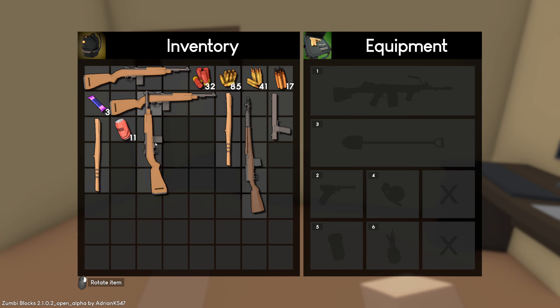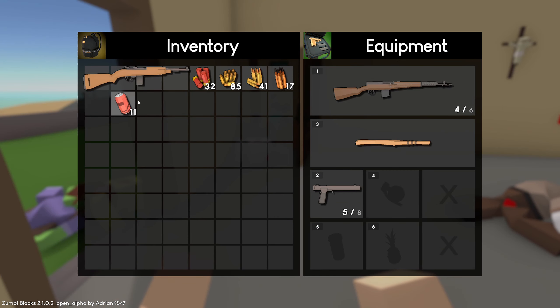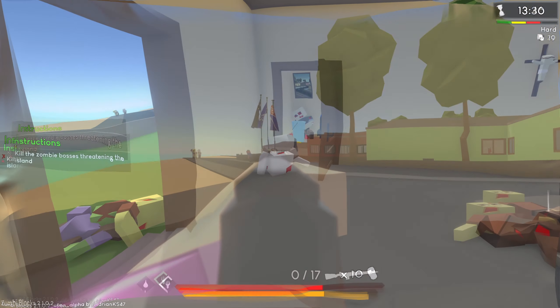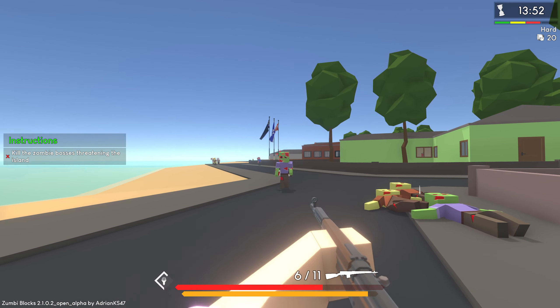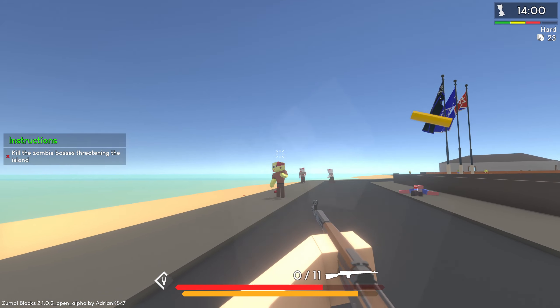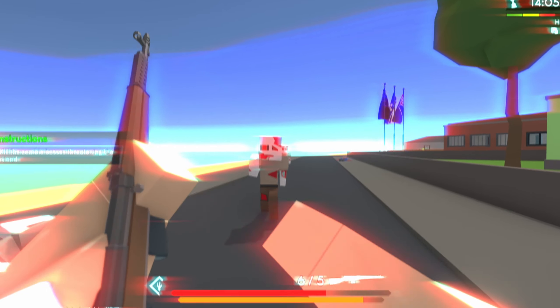We have three of these — we do not need three of those. Just trying to get kitted right now. There is a stamina system in the game, and if you run out of stamina your hits do nothing. Definitely seems like we want to keep them at a distance if possible. They do respond to sound.